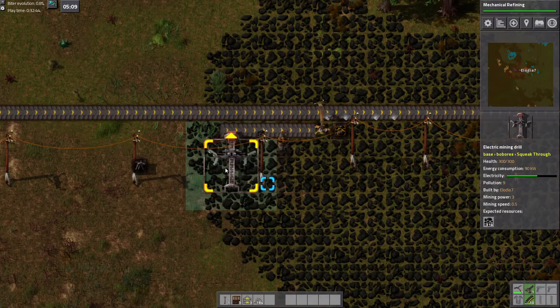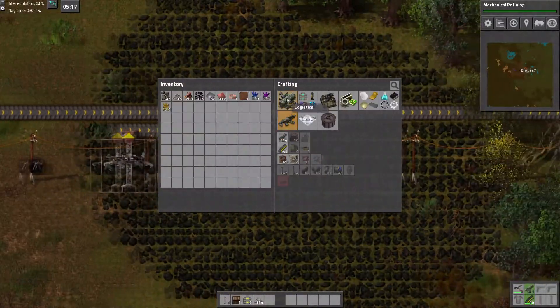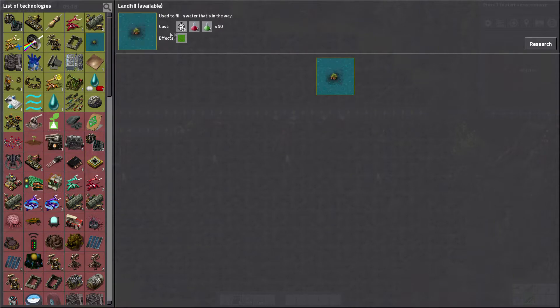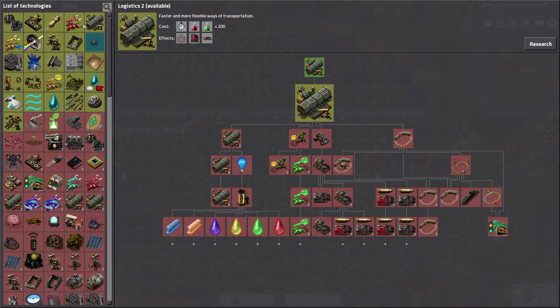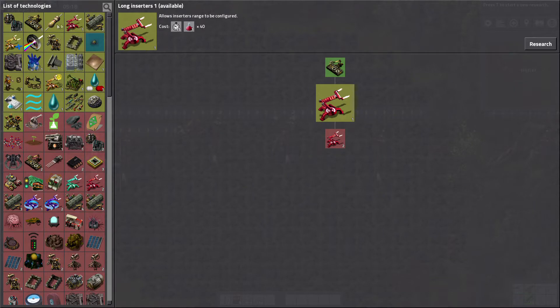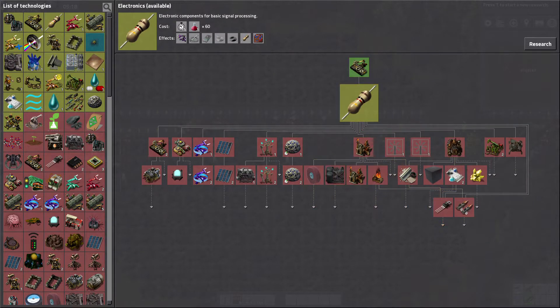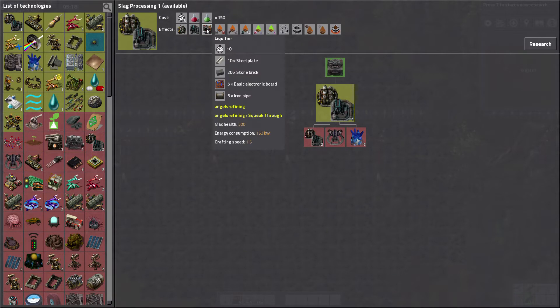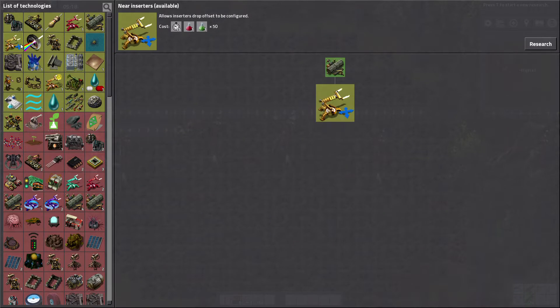We are running actually under on power right now. I need smart inserters. What's that right there — is that a filter inserter? I wonder what the difference between filter inserters and smart inserters is — I wonder if they've changed them. Well, that's green science anyway, so that ain't happening.